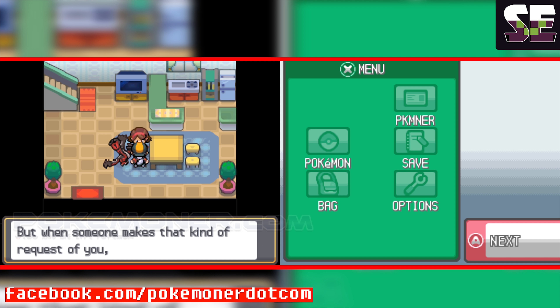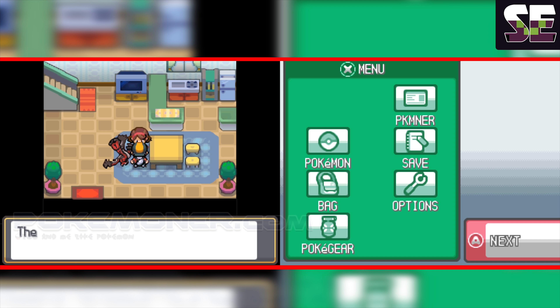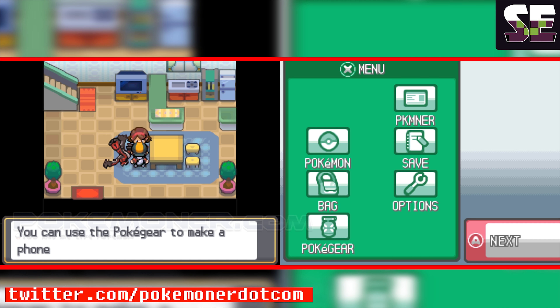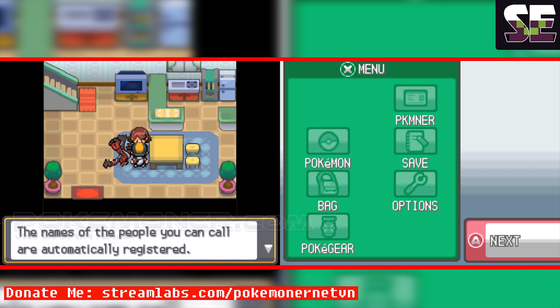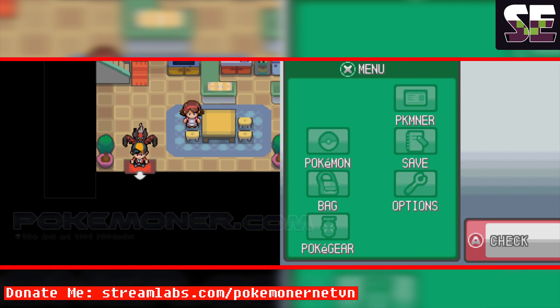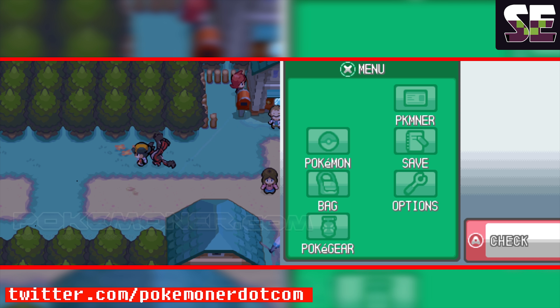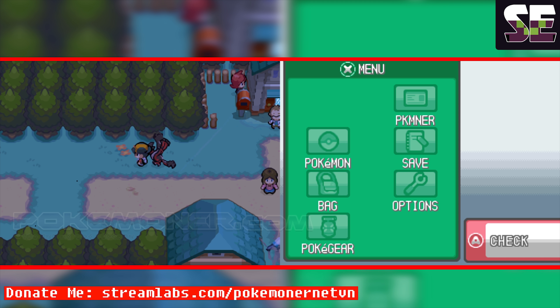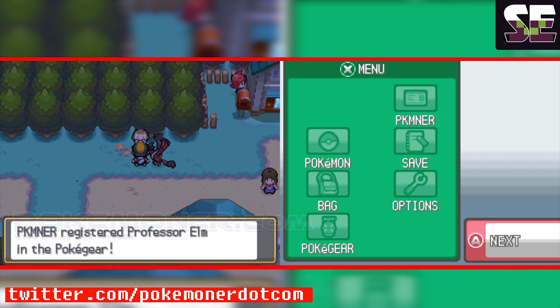If you want to get this game, you can see the link in the description to download this game. Remember to like, share the video, and subscribe to Pokemoner.com and Nithinio.com. You can also subscribe to Pokenox to get more games and information about Pokemon Shadow Legends.